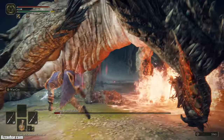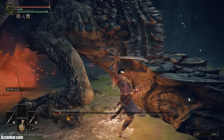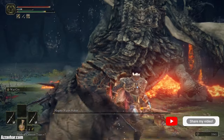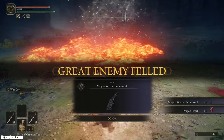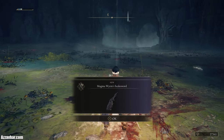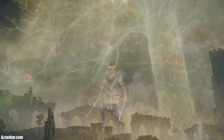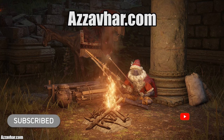Getting back into position — sometimes the sword slam is delayed and sometimes it isn't, so I ended up doing three rolls there. We also attacked the tail when he was doing the walk-forward lava spew to finish him off. And that's the fight! Hopefully you enjoyed this video and it helped you out. If it did, remember to like, subscribe, and drop a comment. You can check out all the other content at azavar.com.